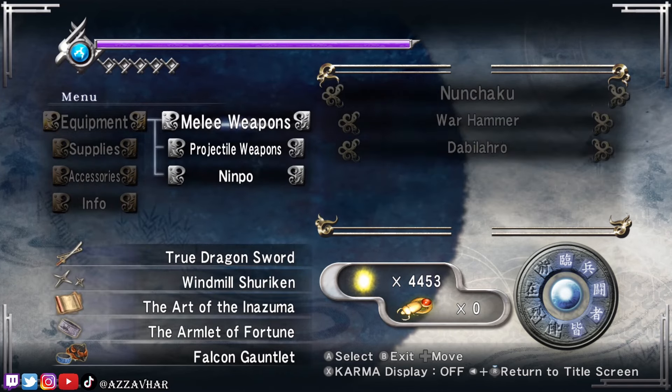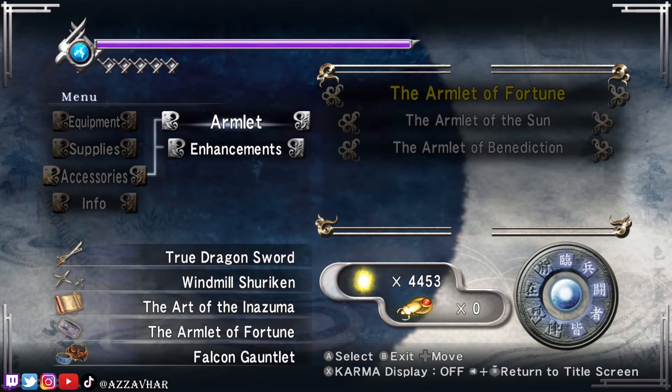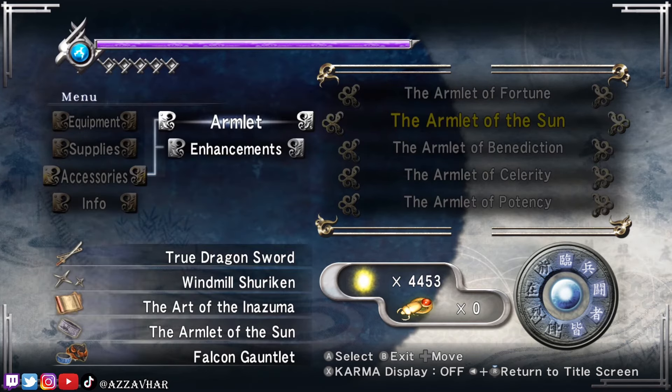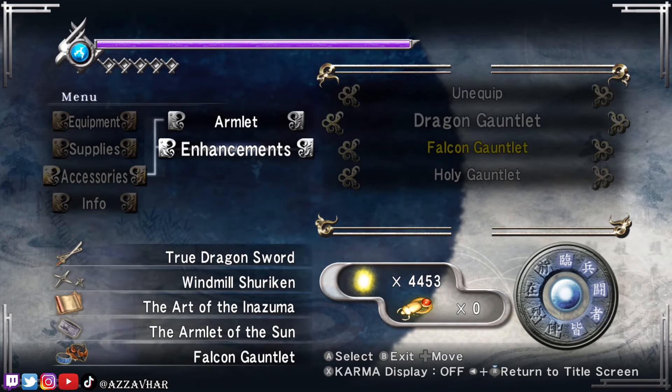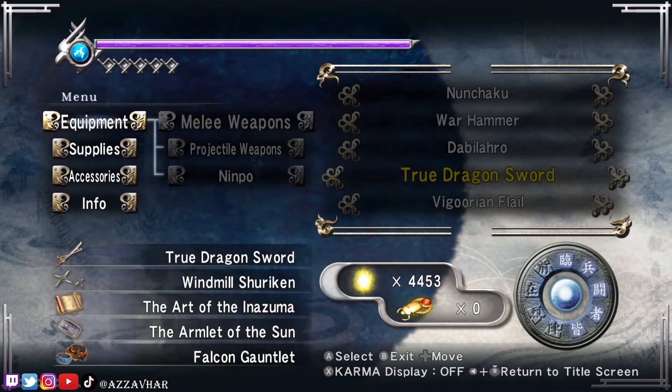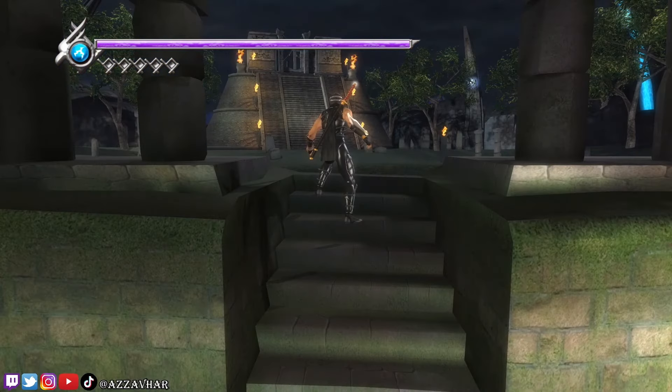Just going to apply some accessories before the boss fight. I'm going to go for armlet of the sun for increased attack. Other than that we should be good - we've got the dragon sword equipped which we're going to be using. We're good to go.